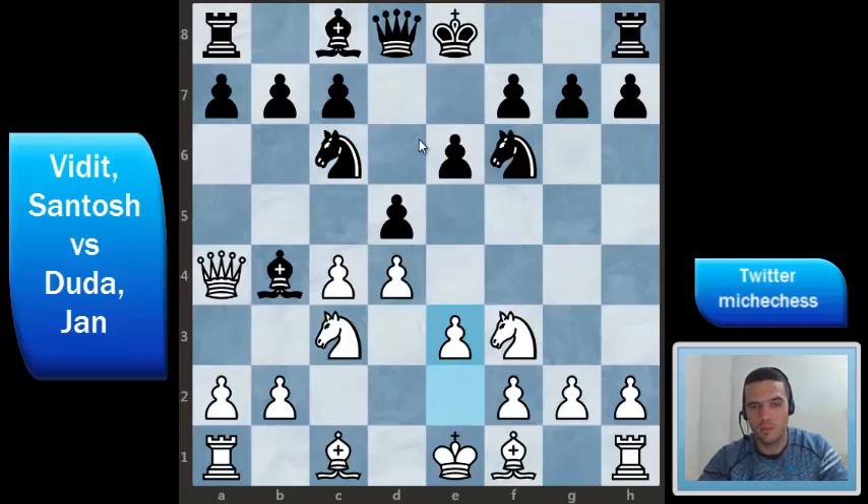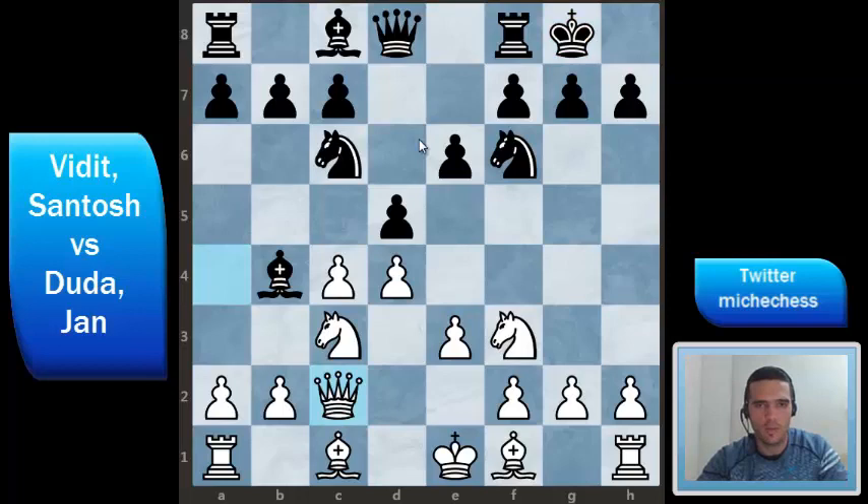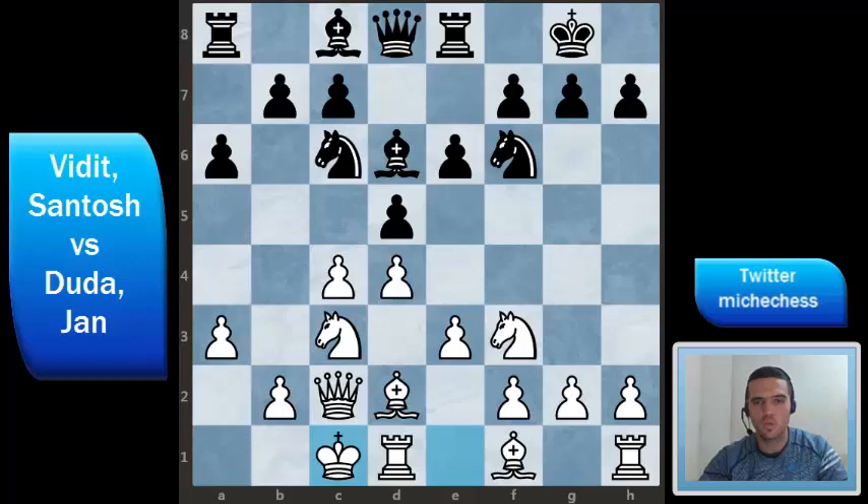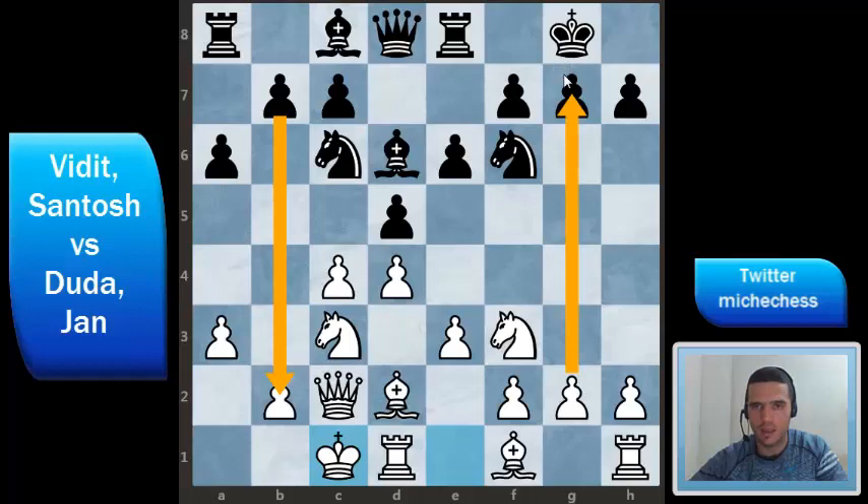White plays e3, normal development, and black castles. Qc2 brings the queen to a better position, and then Re8 improving the rook. Bd2 develops the bishop and then a6, always useful controlling b5. Now white decides to ask a question to the bishop with a3, and the bishop has to decide what to do. Bd6, and then white castles queenside.